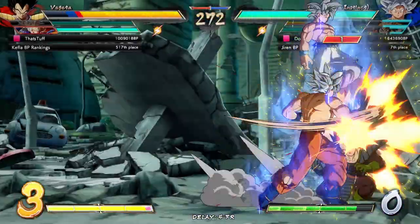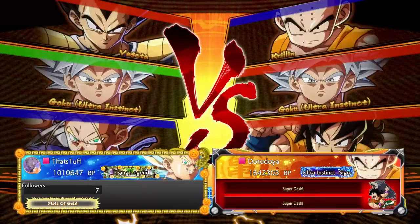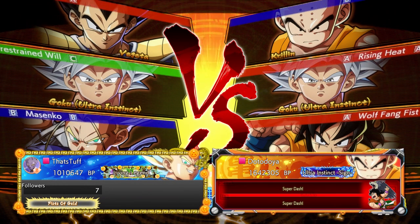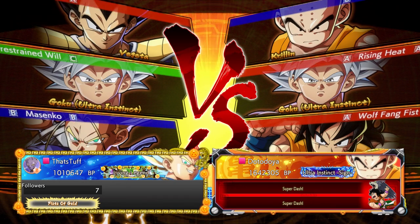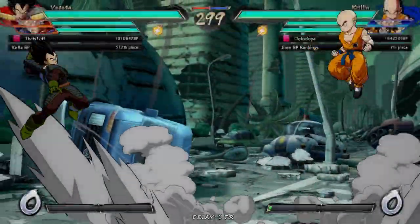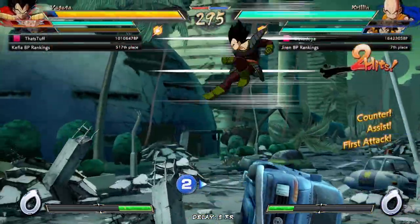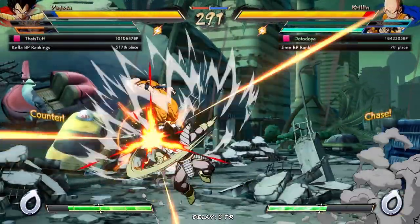How's it going everybody, datodo here, back with some more Dragon Ball FighterZ ranked matches. Continuing on with the week of UI Goku, this time rocking Goku in the mid slot and testing out his A assist. This assist is actually really wild — I don't know if I've found a great use for it yet, but it just has a good range.